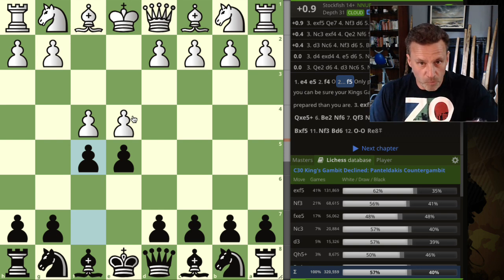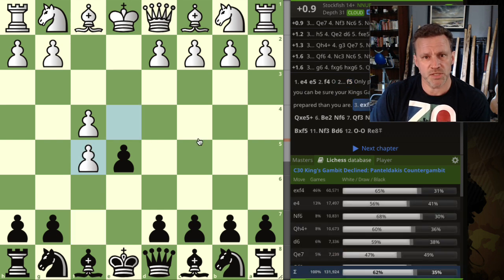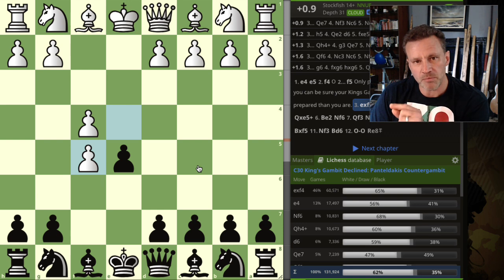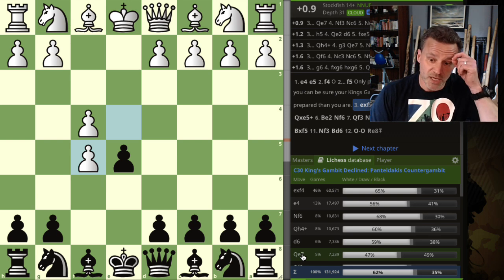I'm going to go through these four main responses from white and see what happens. The best and most common move from black is to recapture there, but that is very very bad — white goes on to win 65% of the time. In the top five responses — e4 pushing on, knight f6, queen h4 check (which is premature), and d6 — white is winning about 60% of games.